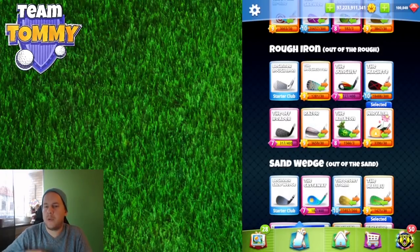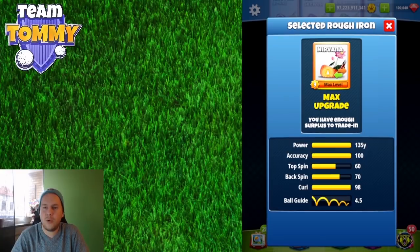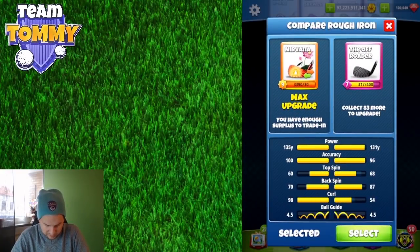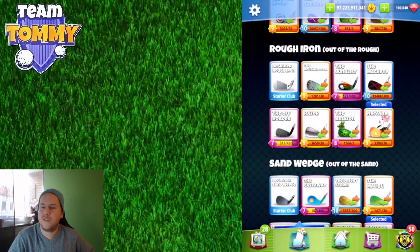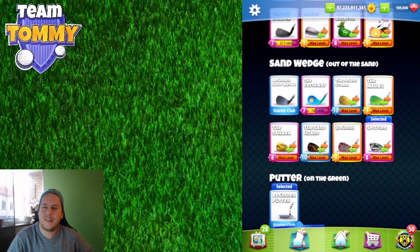For rough irons, the Rough Cutter, Junglist, Machete, Razer, and Amazon are all clubs I'd avoid — the only ones I'd get cards from are the Nirvana and the Off-Roader. For rough irons we need ball guideline and distance, and both the Nirvana and Off-Roader have a 4.5 ball guideline. The Amazon gives a lot of distance but has a bad ball guideline, so it won't be useful close to the green.